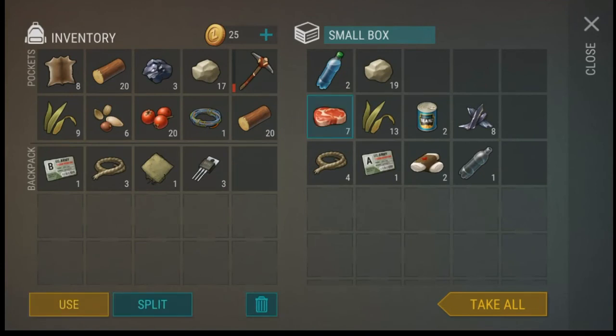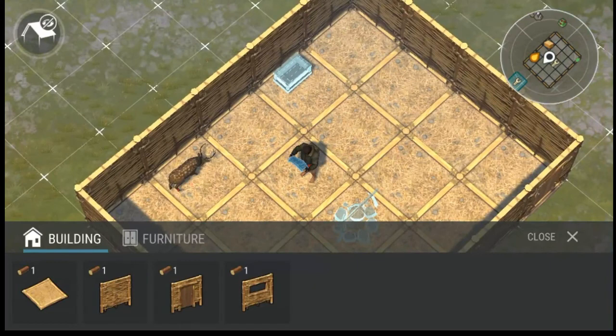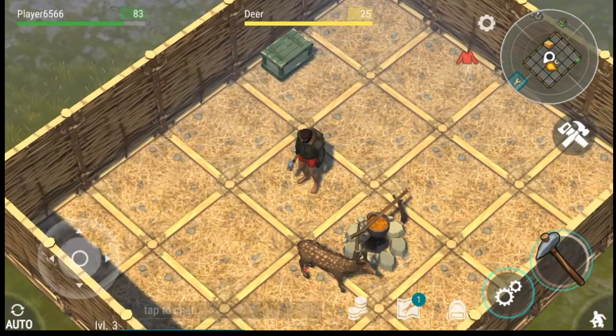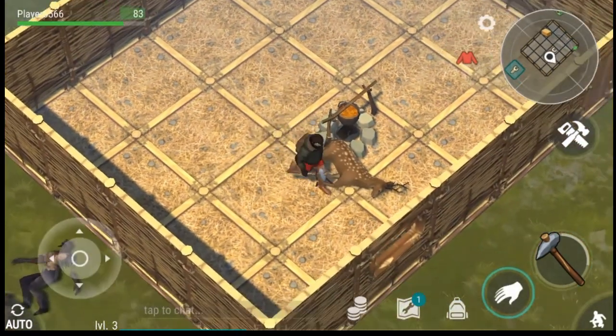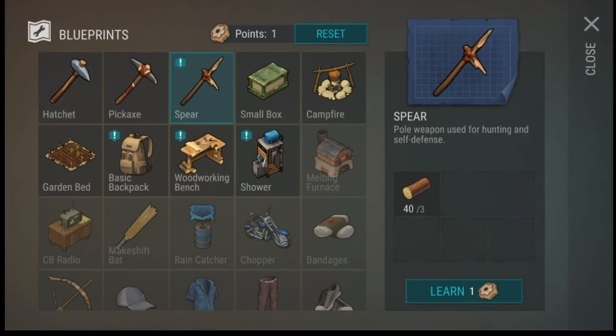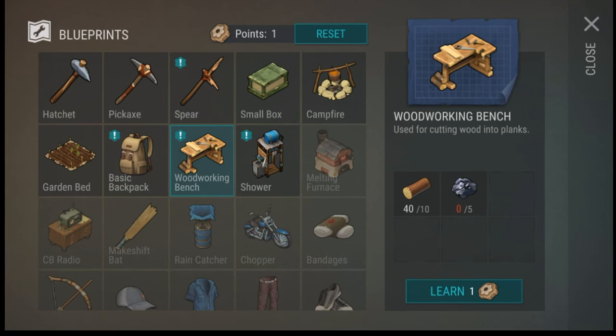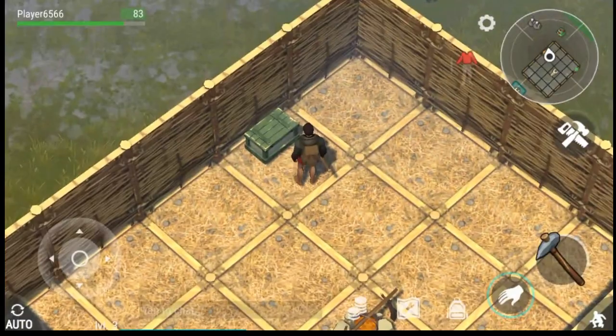We can definitely use a lot of the stone. We've got two key cards — A and B. Let's put the ropes together. We can learn the spear or potentially do the woodworking bench — maybe this is how we're going to get fire. We need five of that. We only have three, so we need to look for more of that stuff.